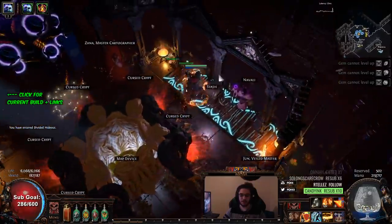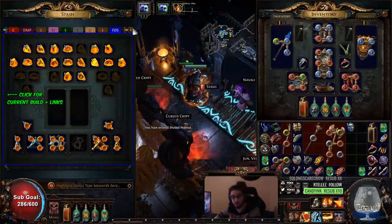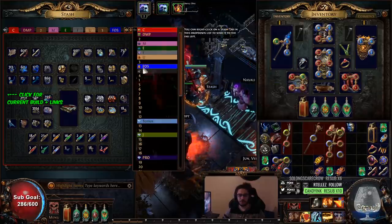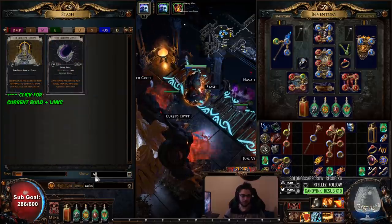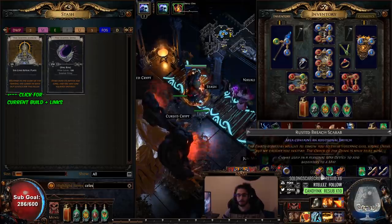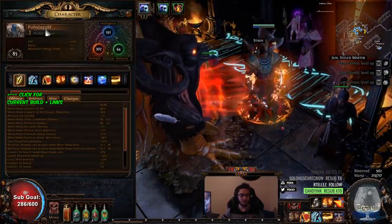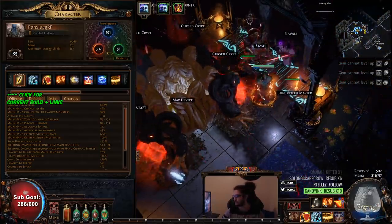That's pretty much the character. We're going to be doing a lot of Delving in the foreseeable future because I burned all my Pristines and Scorch Fossils. I may also try to farm some Cursed Crypt — I think you can get Celestial Justicar, a Six-Link Astral Plate, which would be pretty cool. Hope you guys had a wonderful time and enjoyed yourselves. If you want the character, go ahead and import my POB profile at Pox and snag the character poxjugrf. Take care everybody!